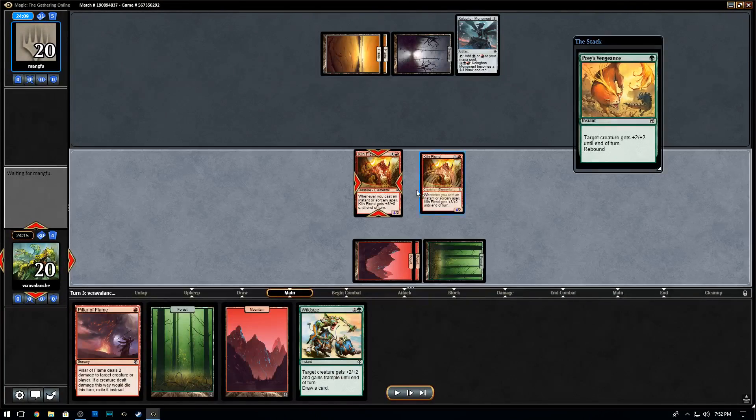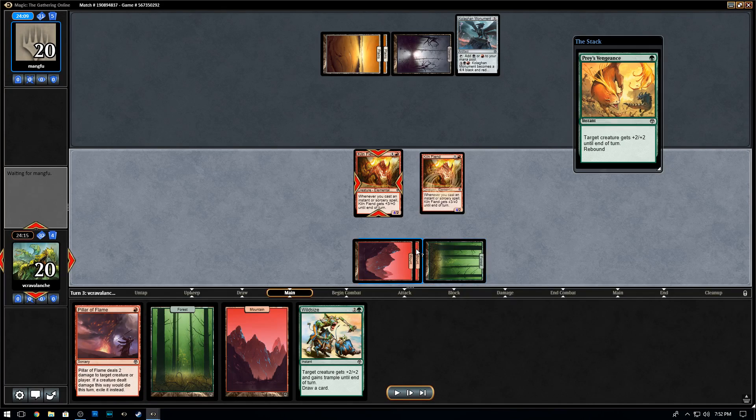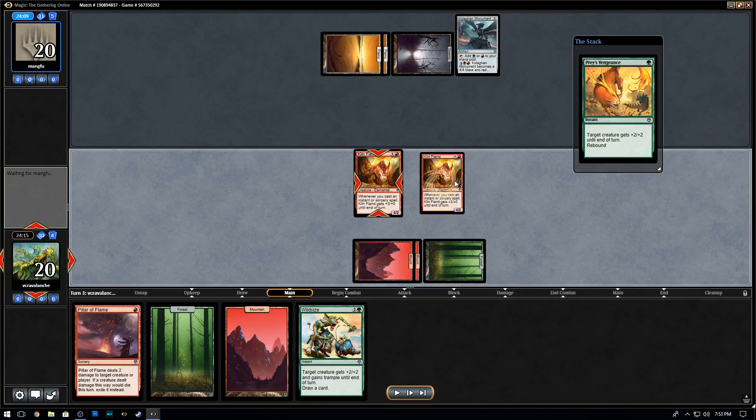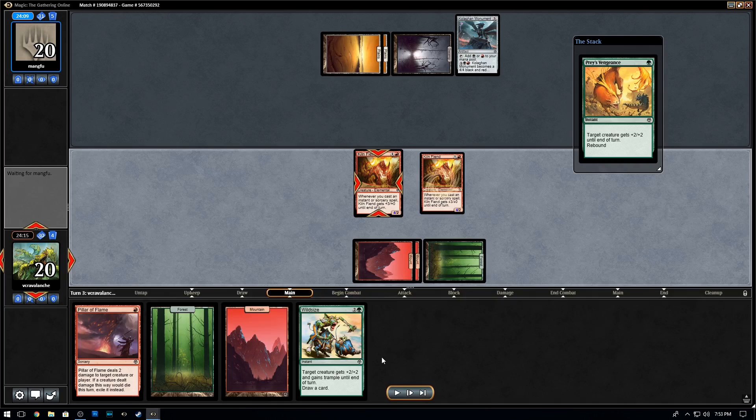Zach at our draft drafted five Kiln Fiends like I did, but didn't get any spells to support because people around him were going blue-red dragons and Naya ramp — taking all the Pillar Flame-type cards, fireballs, and heat waves. There are other ways to pump up the Kiln Fiend. Red has Hammerhand and a few pump spells, but Fury Charm is one you have to really pick up if you get cut. It tends not to be picked up often, so this strategy seems wide open. Green is easy to go into — it's got evasive creatures and other decent creatures too.